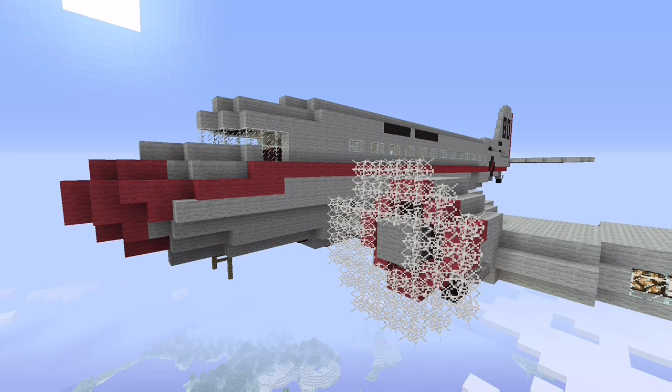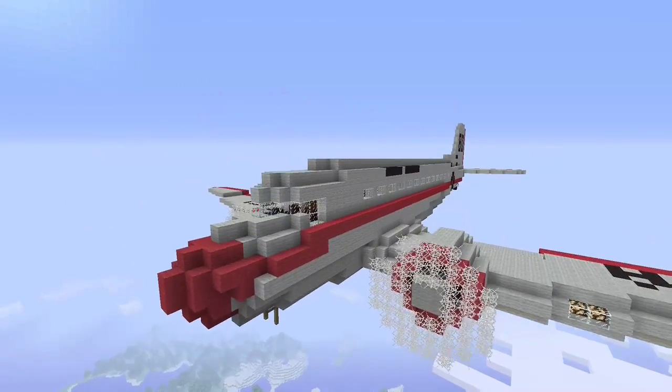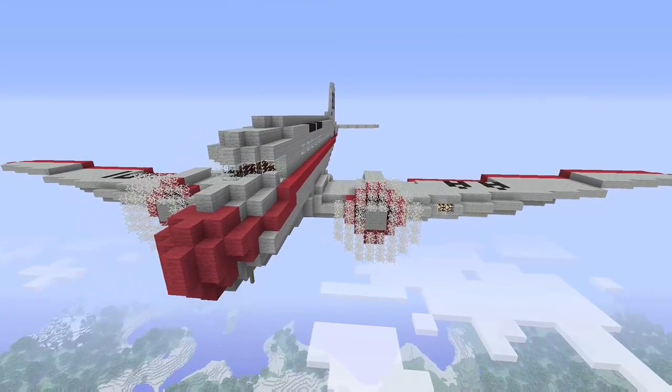What's up? Austin here. In today's Minecraft video, I'm going to be showcasing this 1930s Douglas DC-3 airplane. This was designed and built totally by me, so be sure to subscribe for more Minecraft builds just like this one coming soon. But with that out of the way, let's get right into the video.